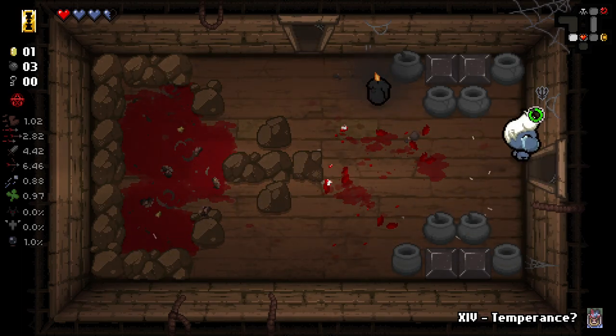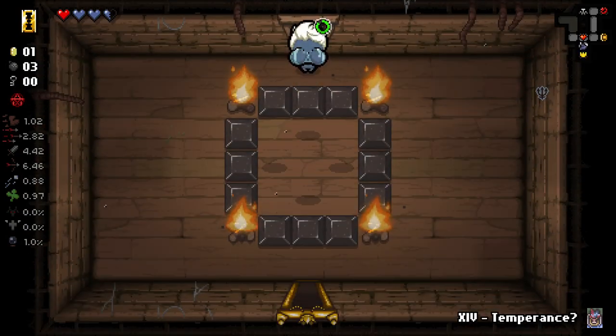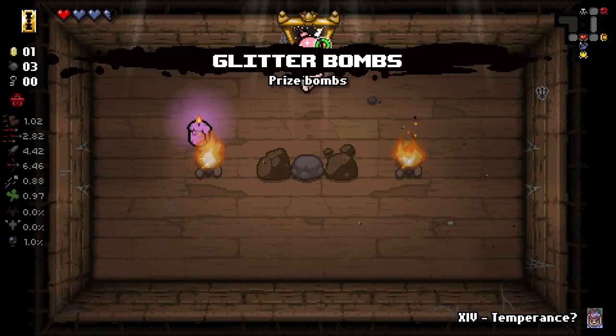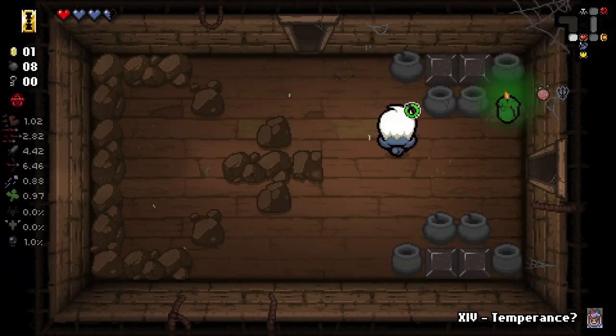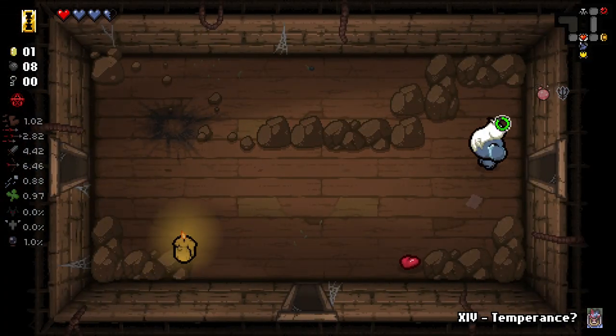And you shouldn't be able to get a planetarium item without already getting one. Also, just look at the absolute chadness that we have right now. We unfortunately don't have flight, so that's not very much use to us. Glitter bombs are potentially good. We also have a Reverse Temperance here. I am not going to use that because if you don't know what Reverse Temperance does, it does some bad stuff.